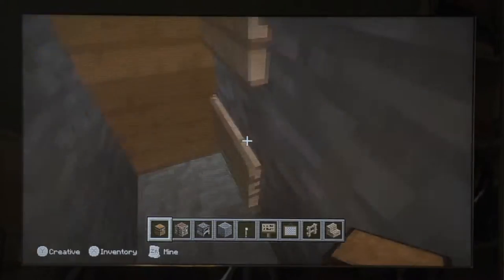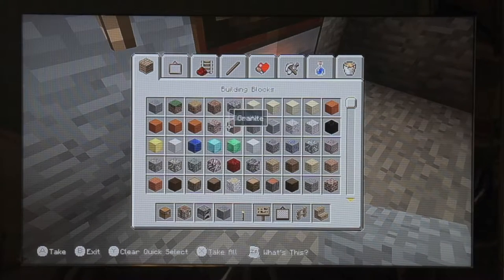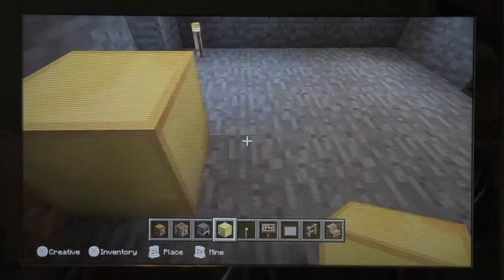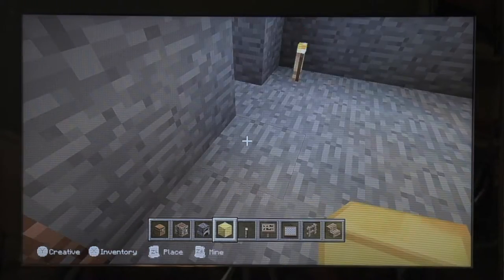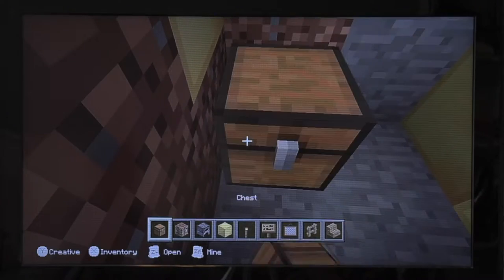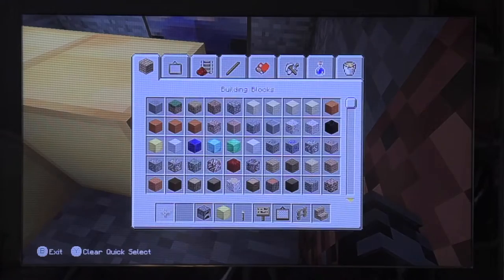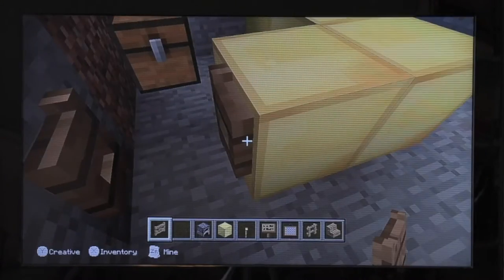Then I went outside and got a block of gold and made a mini rectangle in the corner of the room next to the door. I put a chest inside of it with 65 apples, then I broke a hole in the gold to put an iron gate.